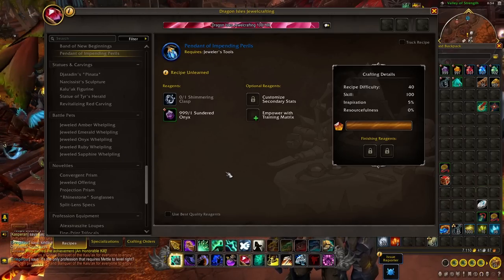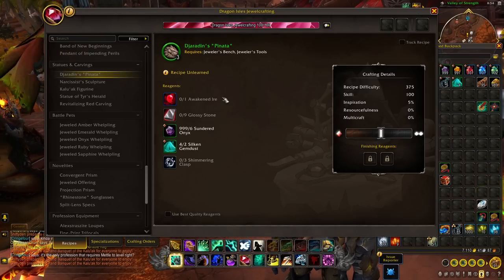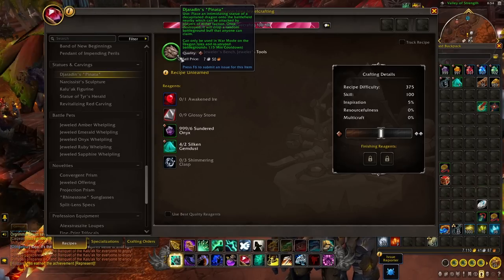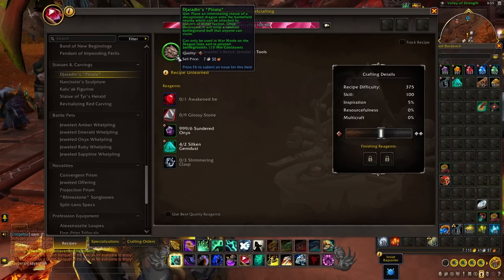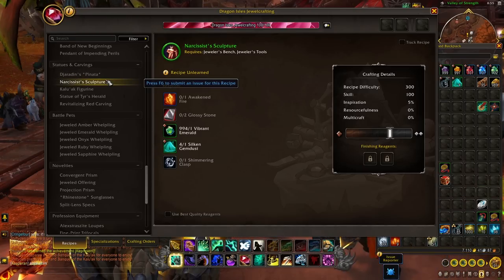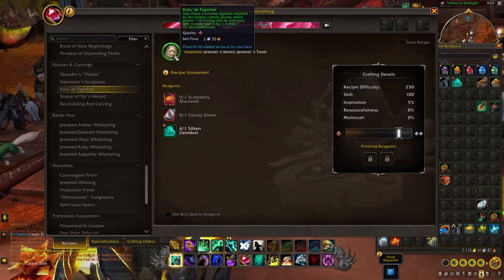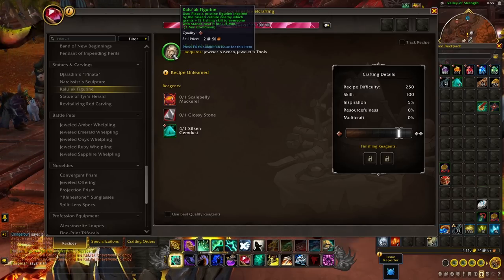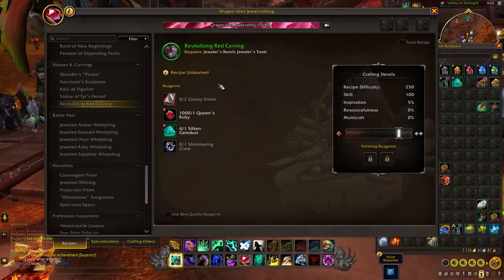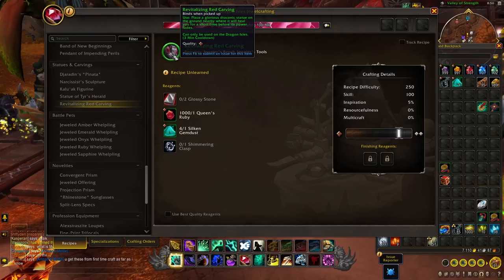Next we have some pretty interesting items: carvings and statues, which all do some sort of unique bonus or action. First there is a piñata you can place on the battlefield for battlegrounds or open world PvP — depending on who attacks it, you gain a random battleground buff. Another allows you to increase your size and agility. One grants a plus 15 fishing skill to anyone nearby for 1.5 minutes — keep in mind this is just quality one. Lastly there is a ground healing spell: place it down and for a short time it will heal you if you're in that area.